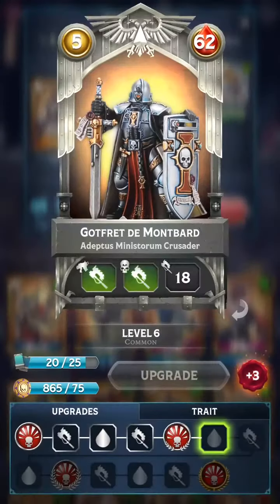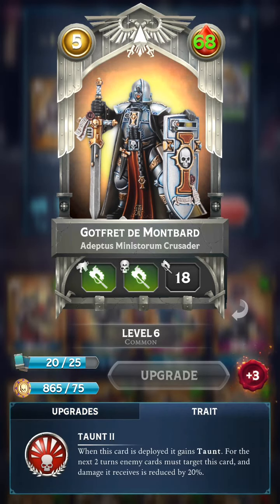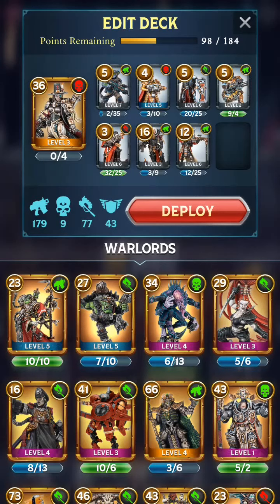And this is the third card, whose price has actually gone up from 4 to 5 — Godfret the Montbart, the Crusader, who has Tier 2 Taunt. He is expected to be one of the powerhouses of this deck with boosted wounds and boosted melee. With a really strong Taunt card it is always nice to have, and thus this card should also protect our troops as well.